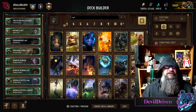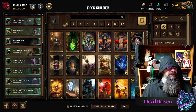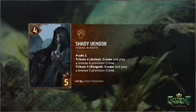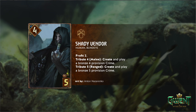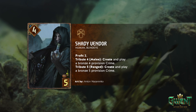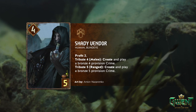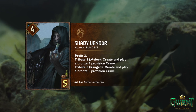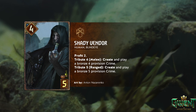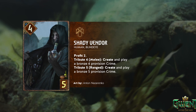Let's check out the Syndicate cards - I didn't get a chance to really look at either so this is kind of a live reaction. Shady Vendor - love the art, art looks fantastic. Four for five, Blind Eye. I did call that Blind Eyes would get some love. Profit two, Tribute four melee: create and play a bronze four provision crime. Tribute five range: create a five provision crime.